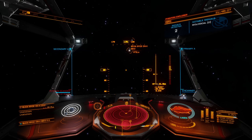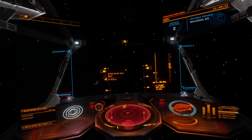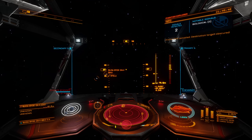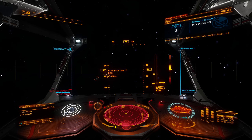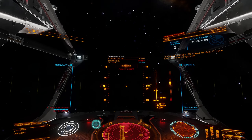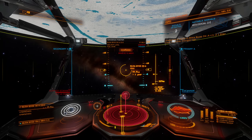We do have a cycle of operations that we typically tend to do. We hop into a new system, pop the Discovery Scanner, do some fuel scooping, hop into the Full Spectrum System Scanner. Then we'll look for high-value planets to scan. And if there are 15-ish bodies or less, we'll go ahead and do an individual scan of each body in the system to see if there are any interesting biological sources to go after.